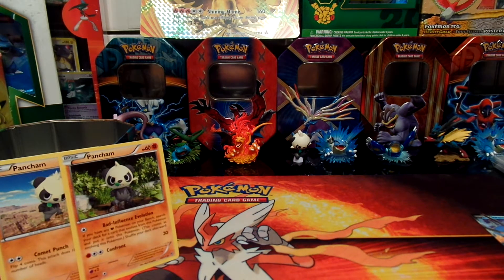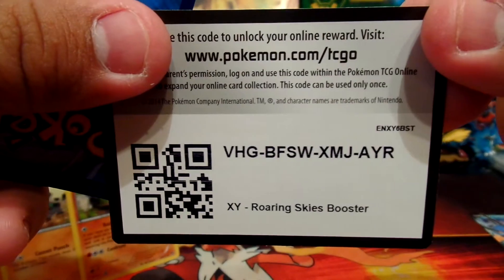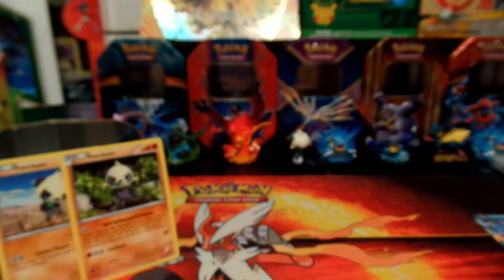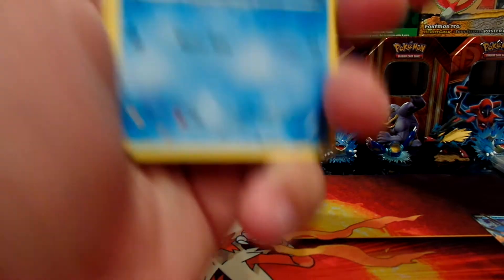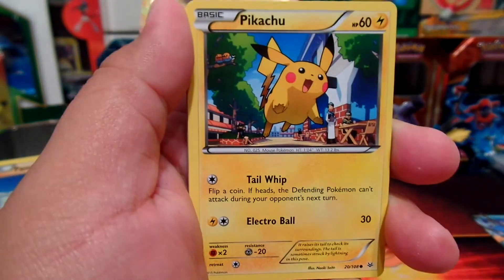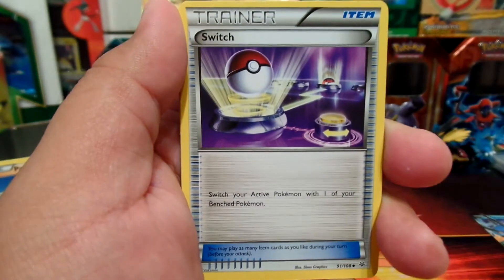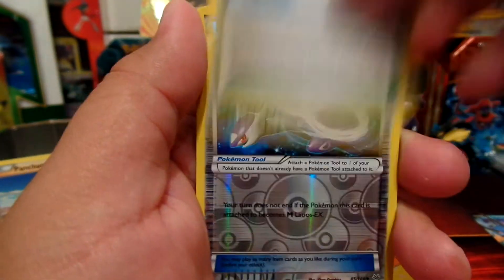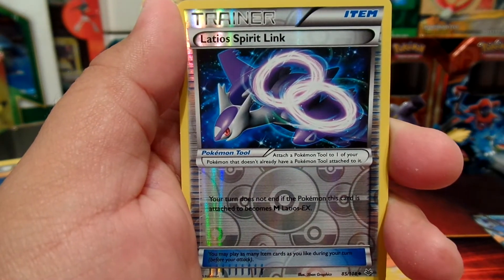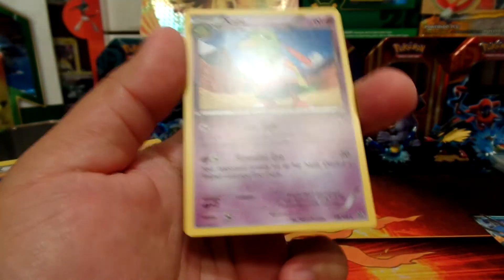All right, last Roaring Skies pack — hopefully we get something great. Here's the code card for you guys. It's a Wingull, Binacle, Pikachu, Inkay, Meowth, Switch, Ninjask, Sky Field, reverse holo Latias Spirit Link — and our rare is a regular rare Zoroark.